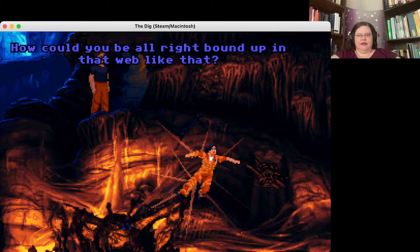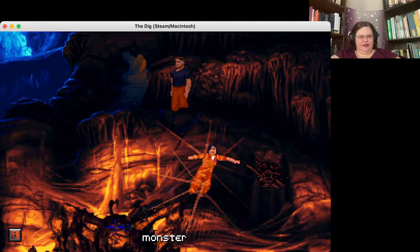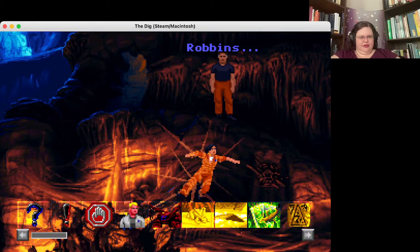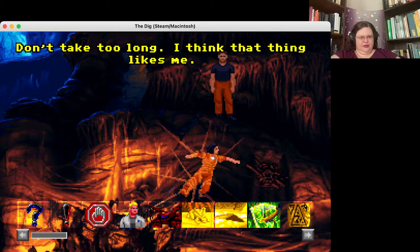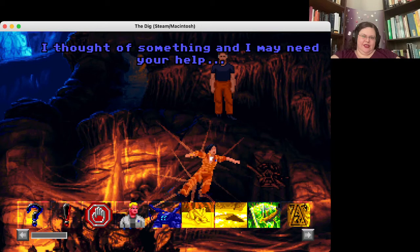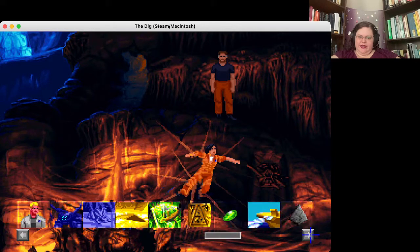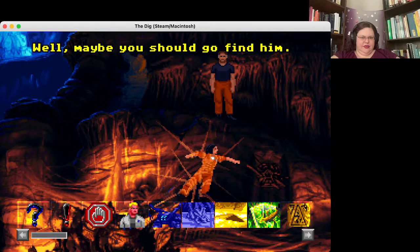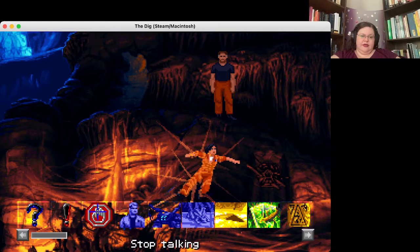I guess it really is kind of a spider. This guy is big and nasty. 'Maggie, I'll try to think of something for you.' 'Don't take too long — I think that thing likes me.' At least she's snappy under pressure. 'I thought of something and I may need your help.' 'Can we please concentrate on helping me first?' Yeah, that's a good point. Brink's still running around loose. 'Well, maybe you should go find him — the way it's going, it might take both of you to get me out of here.'